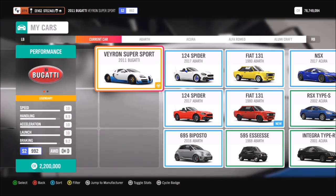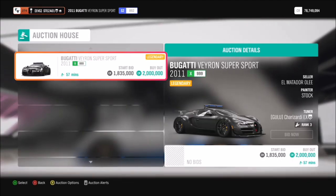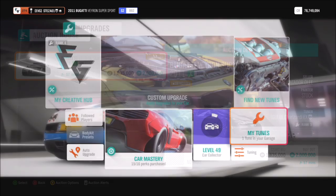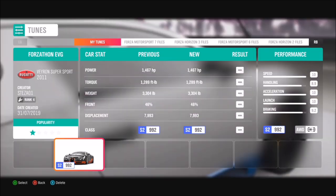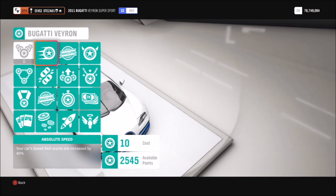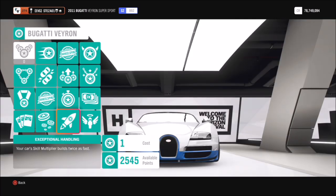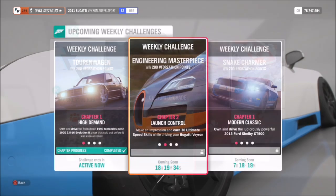The car in question is the Bugatti Veyron Supersport, which costs about 2.2 million credits. If you're lucky you might find one in the auction house fairly cheap, but they are quite rare. If you do have one, I've created a tune called Forzathon EVG — it's a cracking, very quick car. I also recommend using some skill points to buy out a load of the car's perks, as you'll definitely need them later.